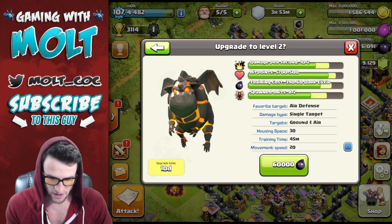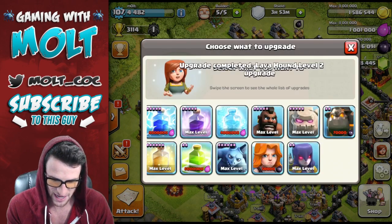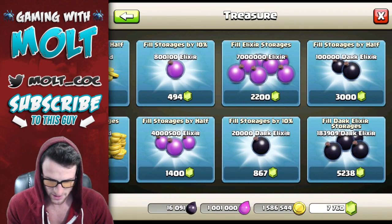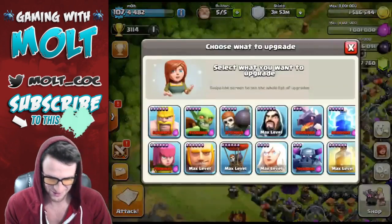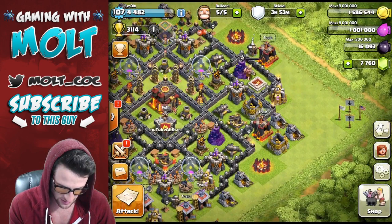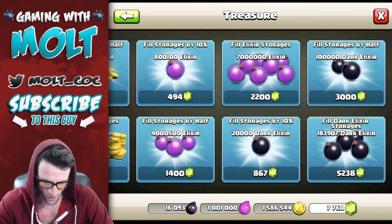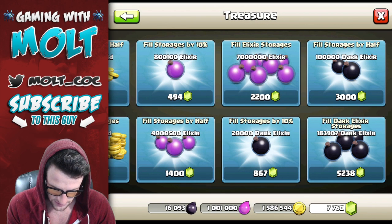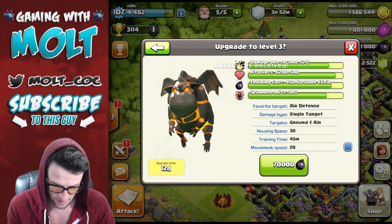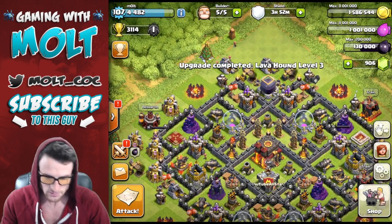So what that means is we can go over here to research and we can research our Lava Hound. We actually have enough dark elixir to research up to level 2. Let's go ahead and do that, finish that. We need to fill up our resources — we need another seventy thousand to upgrade. Let's go to the shop and spend a bit more. We'll go ahead and research and get it up to level 3 — finish right there.